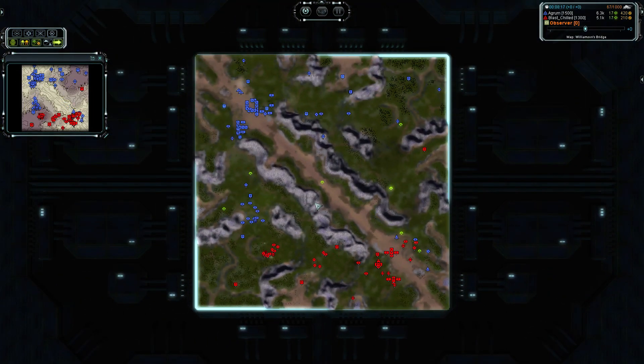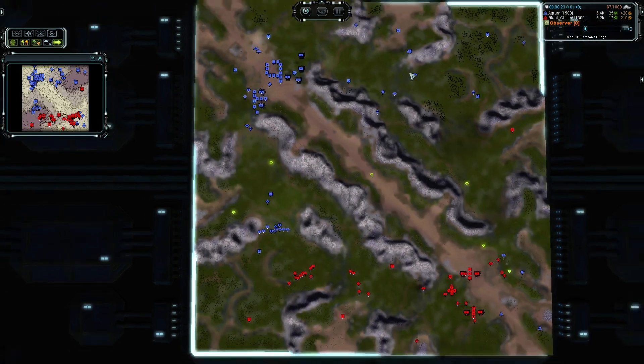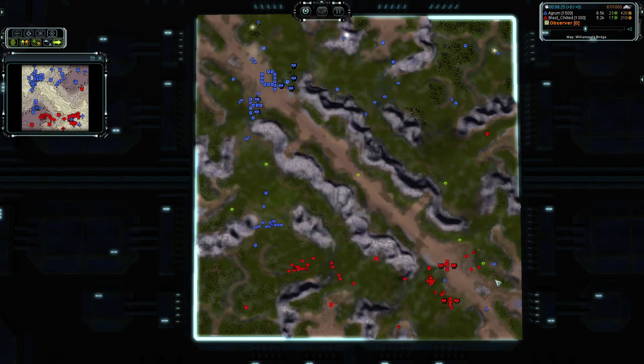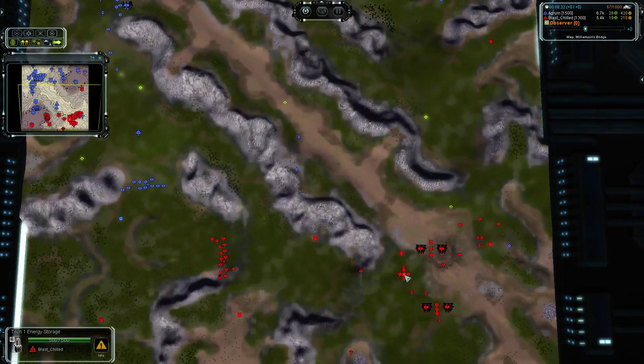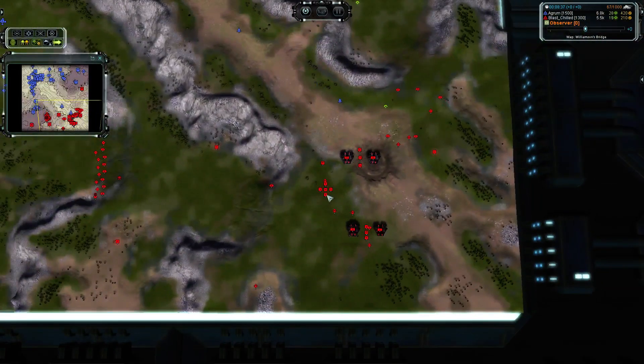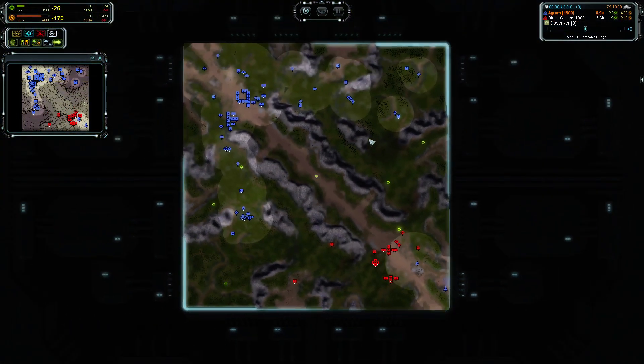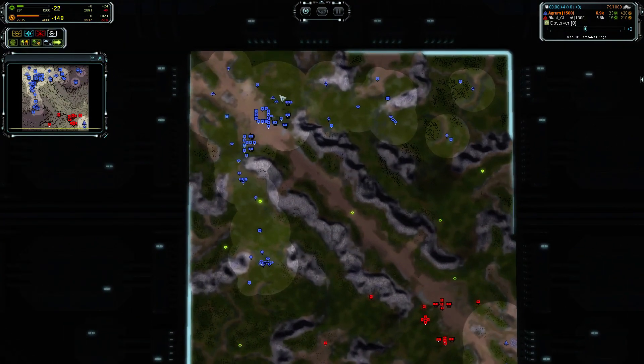No air factory plan still, and finally realizing all units were diverted left, Agram starts to push the right side, taking out two mass extractors. Air control is still heavily in his favor. Getting a couple of bombers out — I'm guessing he might go for power. This is really good to go for the energy storage, because this will kill everything around it too. Agram kind of getting into the lead with eco, spending his stuff wisely, slowly pushing up.